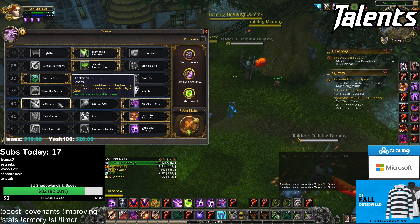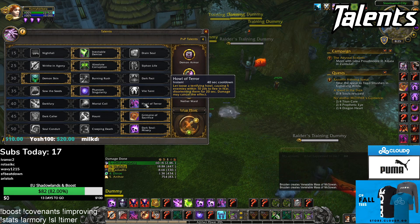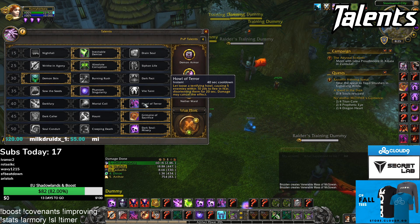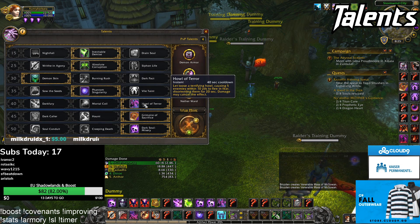Fifth row, Howl of Terror is just so good. The range is actually pretty big — it's 10 yards but covers a decent area. It's also off the GCD, which makes it really useful to cast and kite with. You can take Coil into some comps as well, but overall Howl of Terror is so insane, especially because you have Port now.